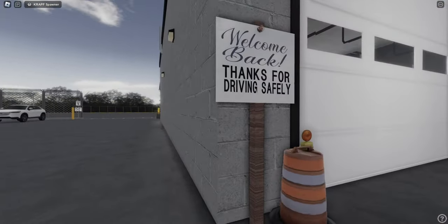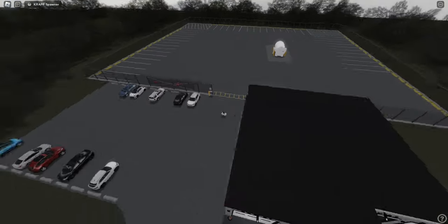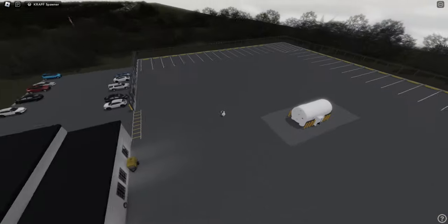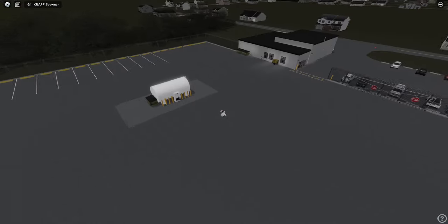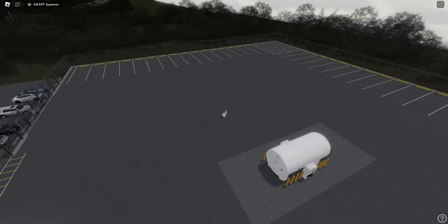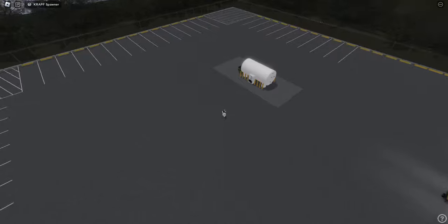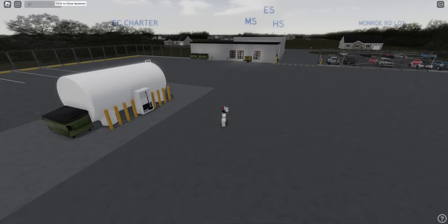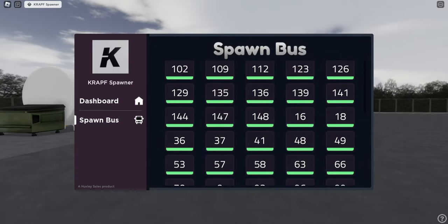As far as buses go, I must say this is a beautiful looking lot. You've got the fuel pumps here — looks like two. Very beautiful, very simple yet everything is here: a nice office, a nice lot, tons of parking, and two fuel pumps. Let's go ahead and see what they have here. This is a new spawner — it's a Huxley product but it is a new spawner for this game.